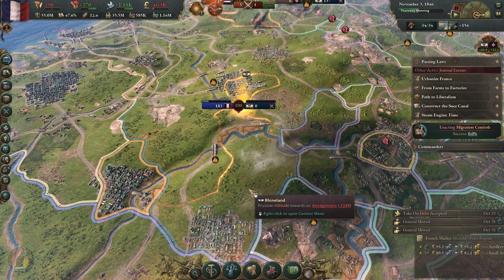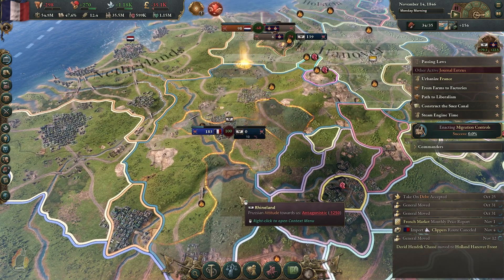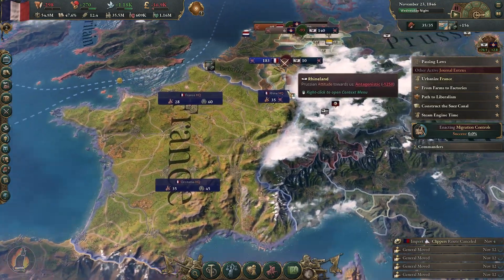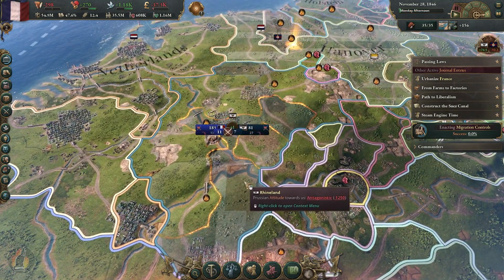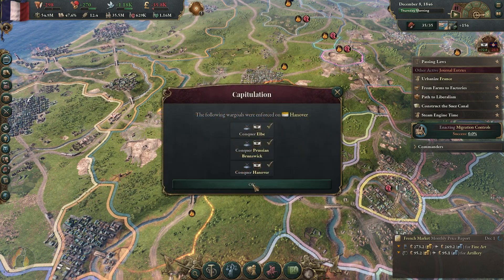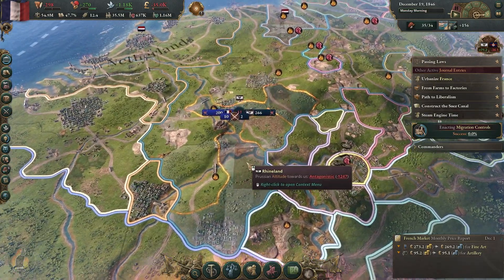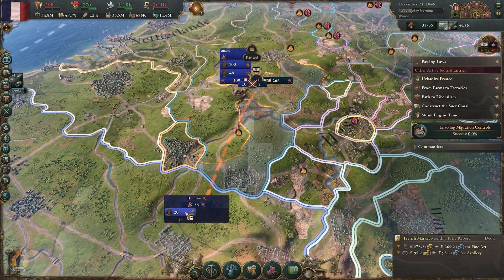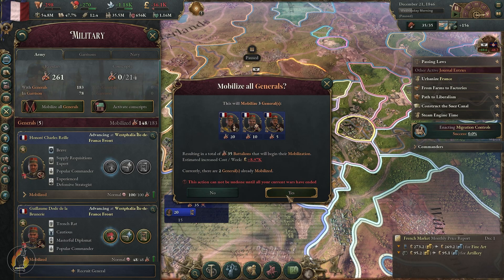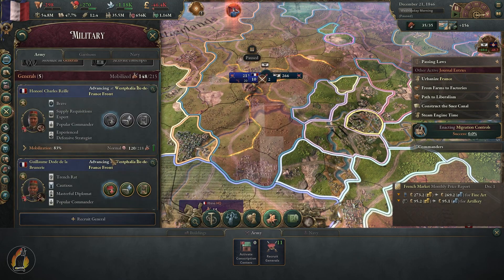One thing that bothers me about this game with the military is because you can't control it — they will sometimes randomly decide that because we lost a battle in an attack, we're actually going to run all the way back to wherever we got mobilized. We're going to mobilize more. Going to the military tab — mobilize all, and we're going to activate all our conscripts. Put everyone onto this front.